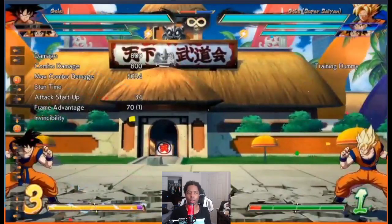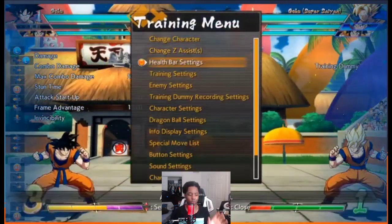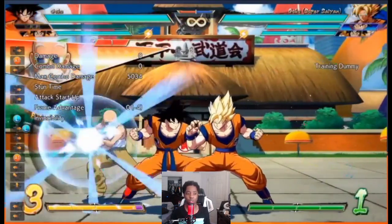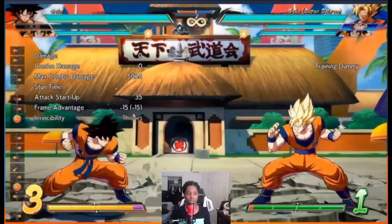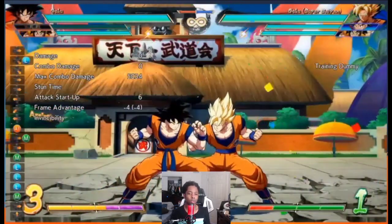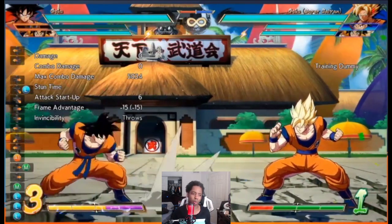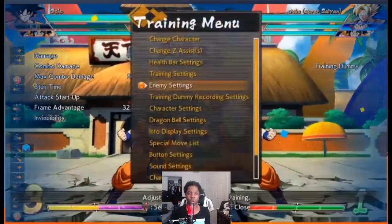His A assist is a Kamehameha — standard, but pretty small. It wall bounces, so it freezes them briefly then causes a wall bounce, reminiscent of Tien's Dodon Ray. The block stun is plus 32, which most beams hit around plus 30, so that's a nice bonus. All in all, defensive calls will be extra strong with him because it's easier to hit-confirm compared to other beams — his makes the opponent wall bounce, so converting from defensive situations should be pretty easy with all characters.